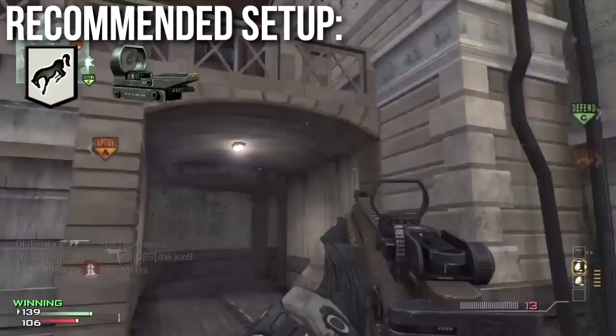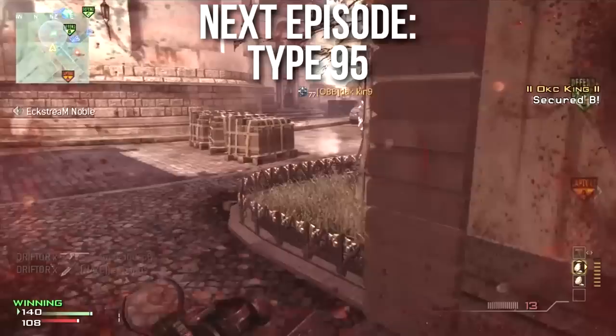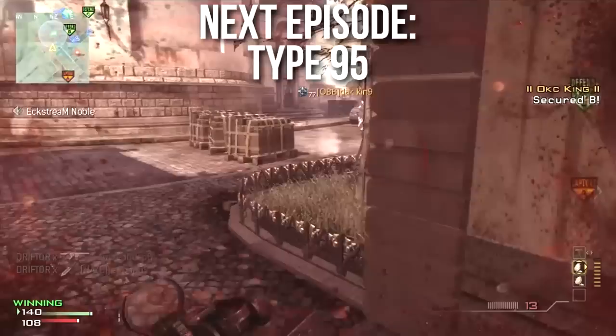Well guys, that's all for this episode. I hope that you enjoyed it and that you learned something useful. In the next episode, I'm going to be reviewing the Type 95 assault rifle — and I'm not only going to review the Type 95, but I'm also going to do a little spiel at the end about why this weapon is overpowered and how we could better balance it to make it a more competitive and sane weapon. Drifter out.